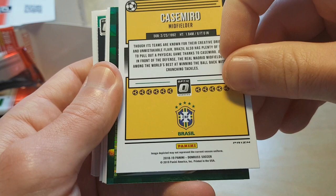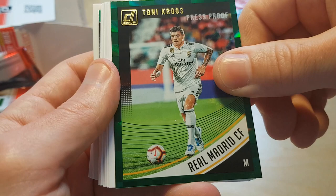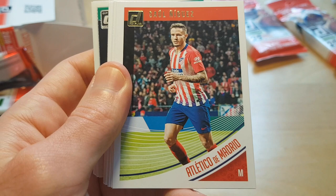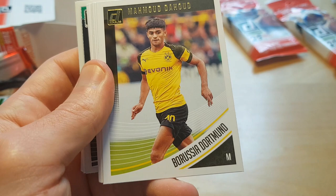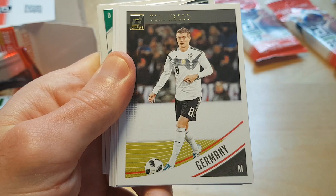Toni Kroos press proof green, exclusive to this blaster box. Saul. Rakitic. Benzema, who has a terrible character. Roberto Firmino — cross in a German uniform.